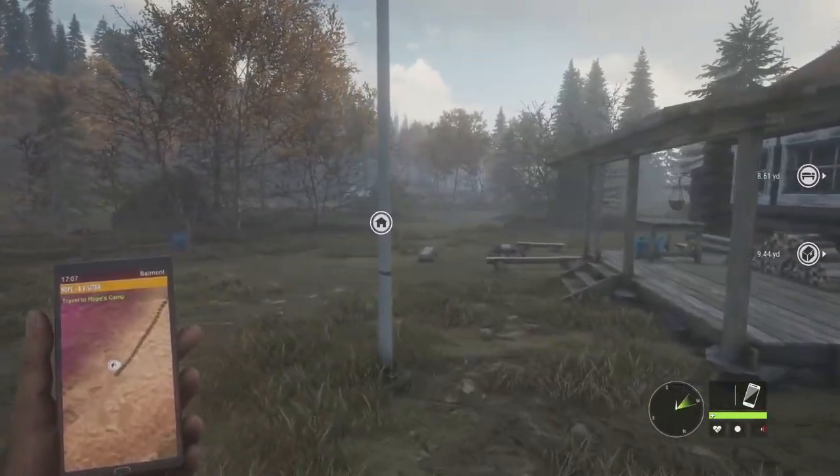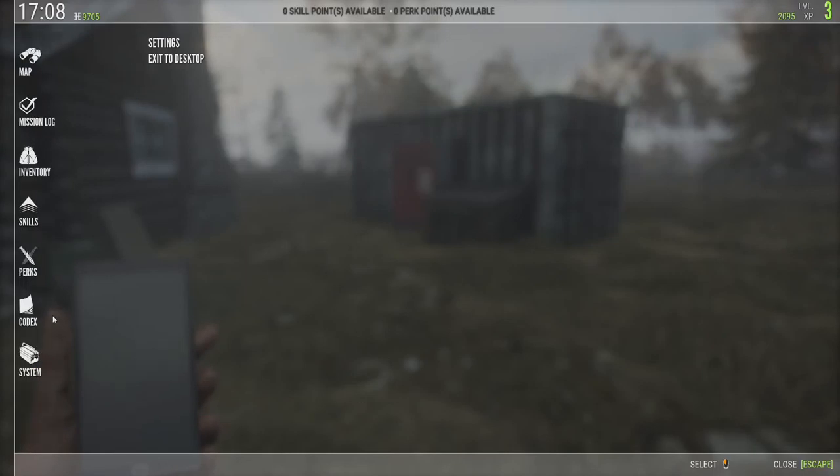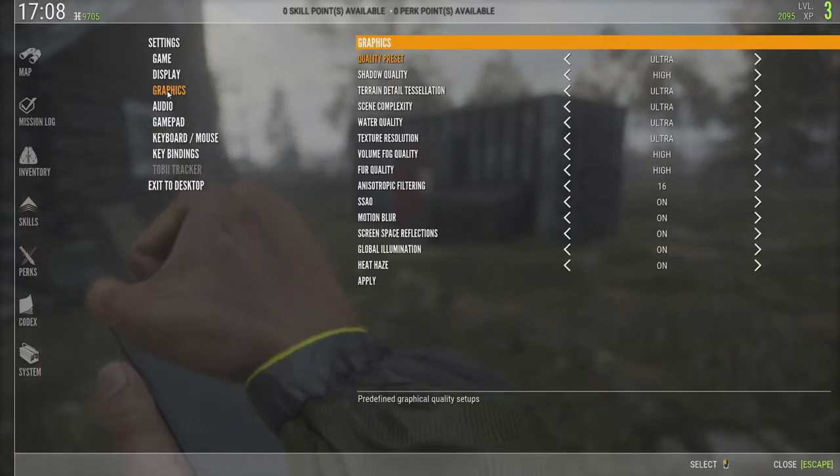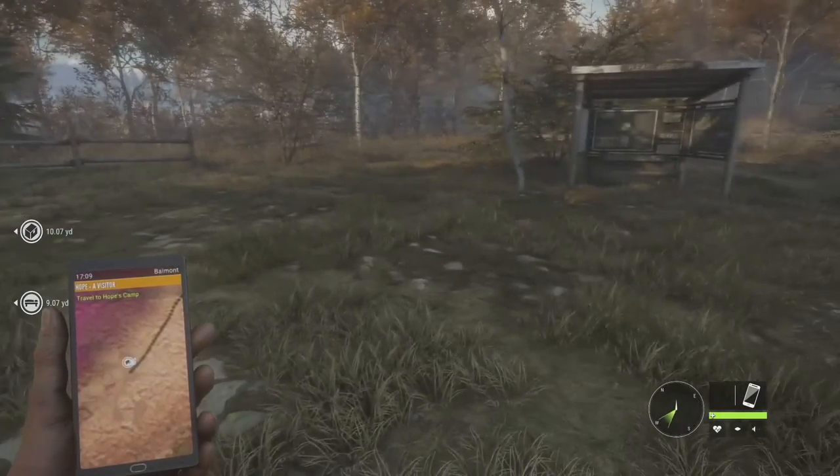It looks good to me. Let me try turning on v-sync — I think it's off. Is that in the graphics? Display — there it is. A weird thing is the Escape key doesn't work in all the menu windows, only some of them. And I don't see an apply button, but if you go to the map you can get back out.